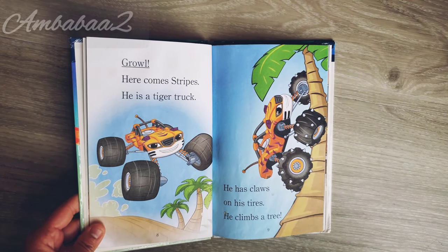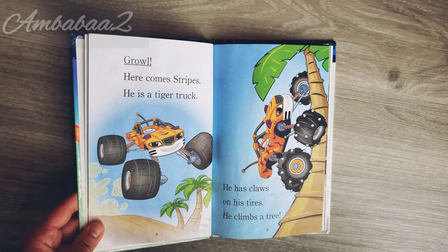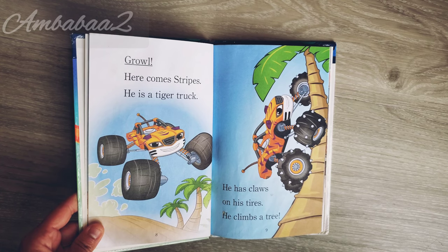Here comes Stripes. He is a tiger truck. He has claws on his tires. He climbs a tree.